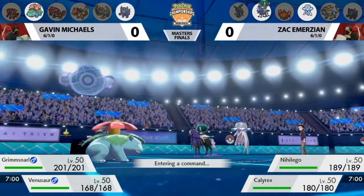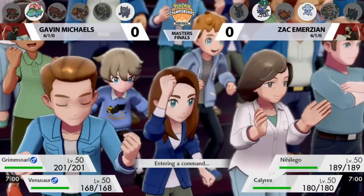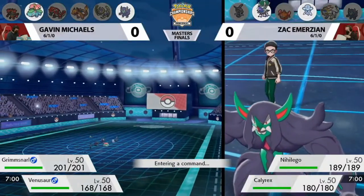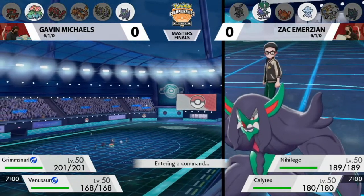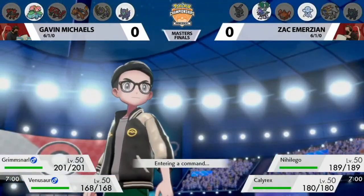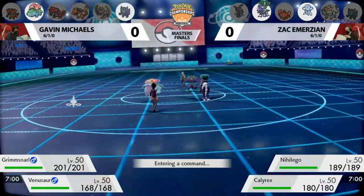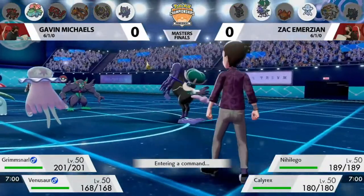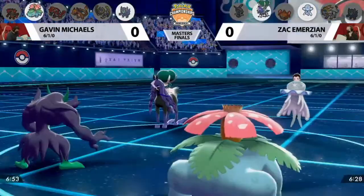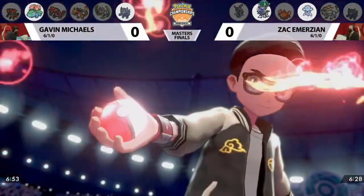With that in mind, that leaves so much room for the Grimmsnarl to maybe set up a screen. A Light Screen would be absolutely huge here when you're facing down two special attackers — and a special attacker that wants to boost itself as well. That also means Gavin has complete control of the weather. There's no weather war in this matchup, unlike his top four where Kyogre was always a consideration.